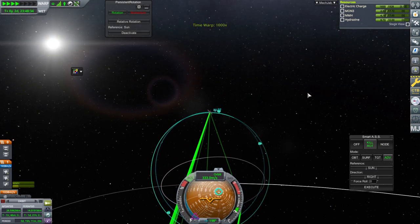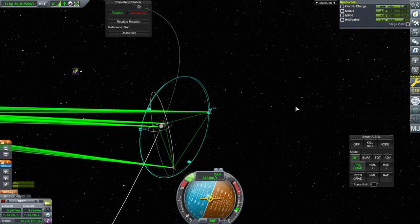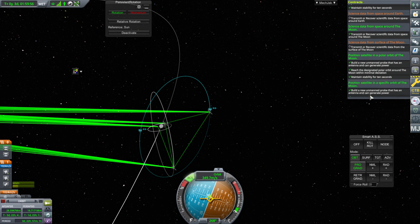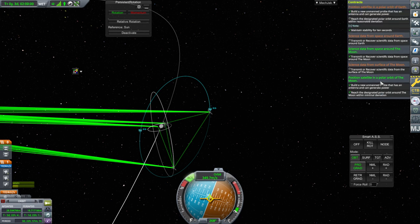We'll just go to apoapsis and boost up. It accepted that. It says we've maintained stability. So many things here. Three contracts done so far. Can we get science data from space around Earth now? That is a tough question, because once I plop off this satellite...